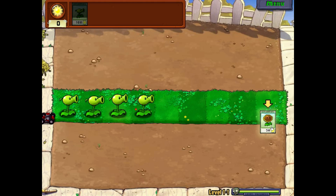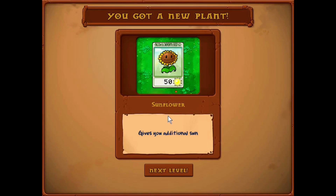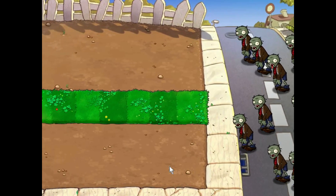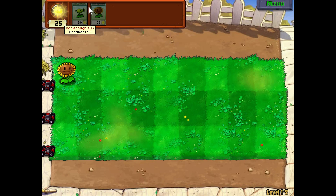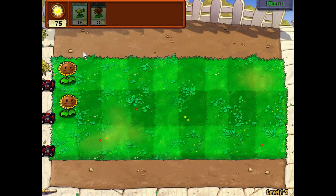We have unlocked a new plant — the sunflower. It costs 50 sun and gives you additional sun. Sunflowers are extremely important; plant them. Sunflowers give us sun faster so we can start a cycle of having a lot of currency to plant pea shooters and other plants in the future. There is a cooldown on how fast we can plant each plant, so even if I have 50 sun now, I cannot make another sunflower until it is done recharging.